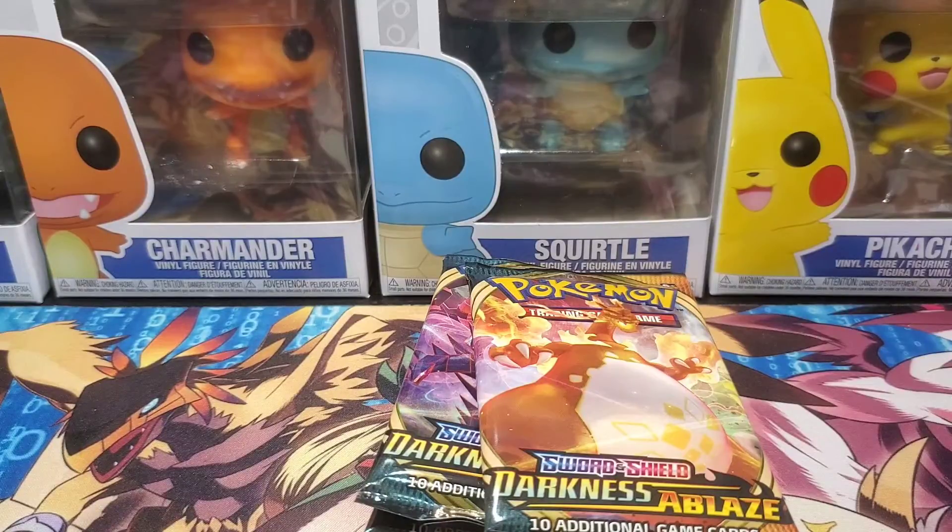One, two, three, four to the front with the psychic type energy. We got Rose, Simipour, Lunatone, Starly, Skarmory, Pansage, Electrike, Fletchling, Hydreigon as the reverse, and Toxtricity as the Rare Holo! Into another Eternatus pack.